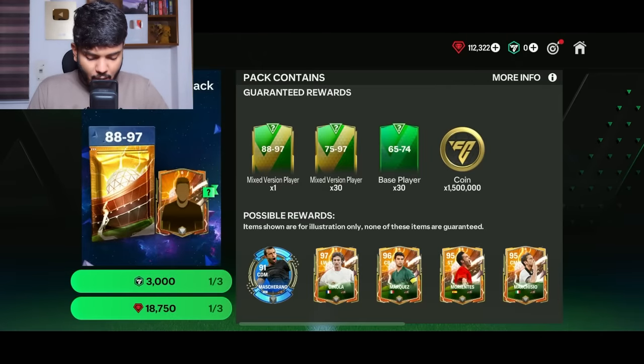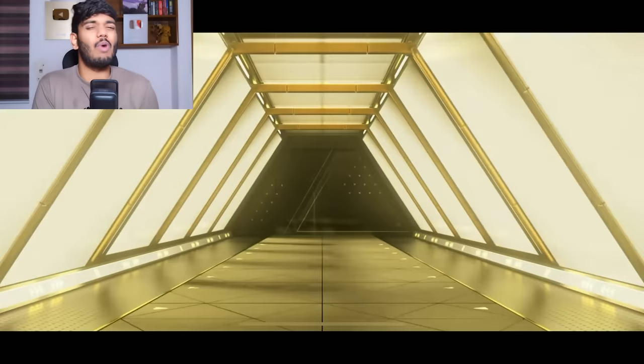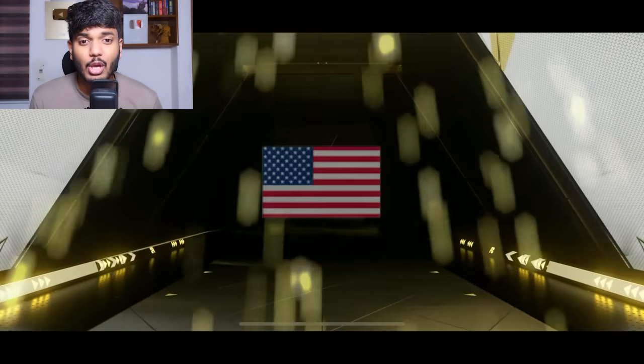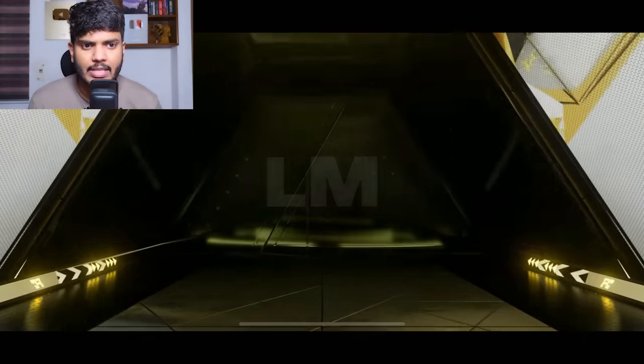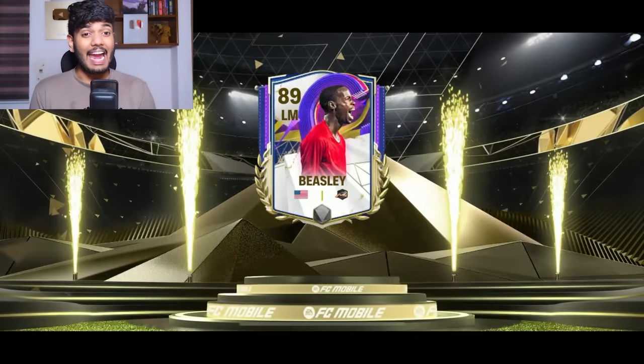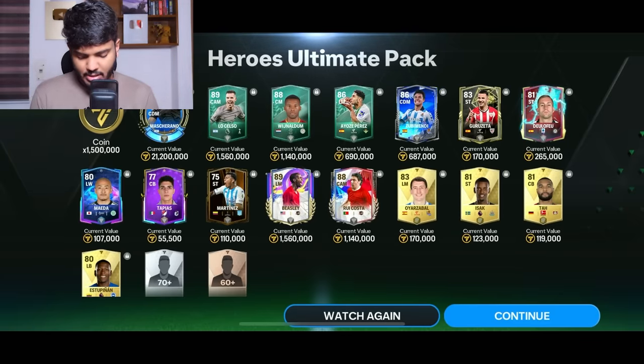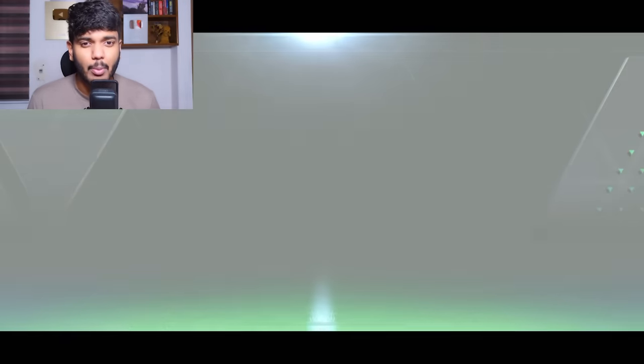I'm back — we can open two more Heroes Ultimate packs. Hoping for one nice pull. It's USA once again — left mid this time. It's 89-rated Beastly. That's not really the best pull. We also got Rui Costa and Mascherano — nothing useful for the team.